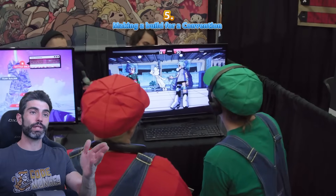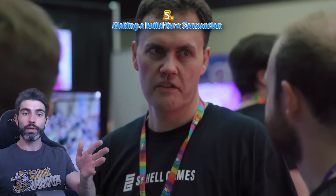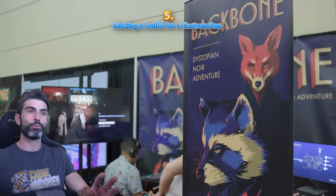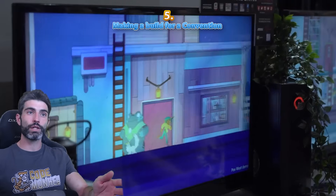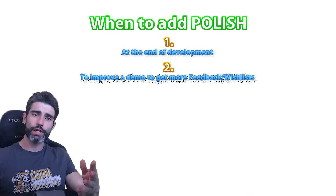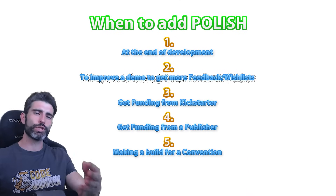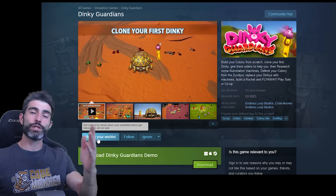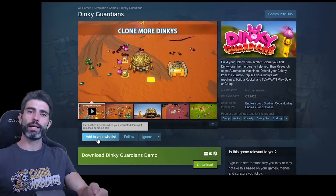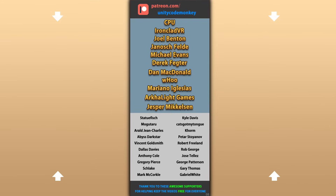So if you're going to participate in some convention where your game is playable, when preparing the build for that convention, make sure you take some time away from regular development to polish what you have to perfection. That will increase player satisfaction, which will increase your odds of finding success. Hopefully this helps you see how there are more stages when you should polish your game rather than just at the very end. Speaking of polish, go ahead and try out the free demo for my game — it now has quite a bit of polish. Hope you'll like it, add it to your wishlist, and I'll see you next time.